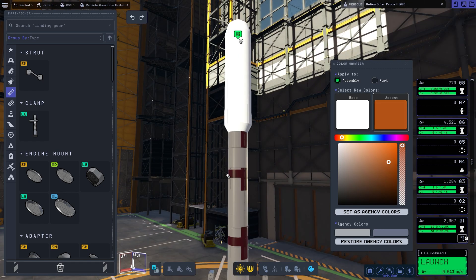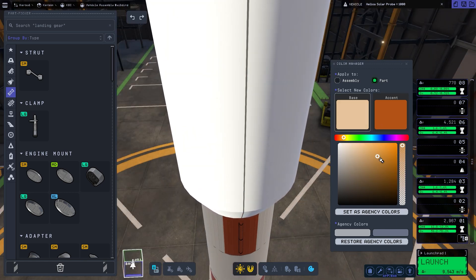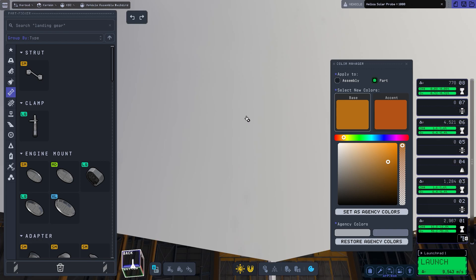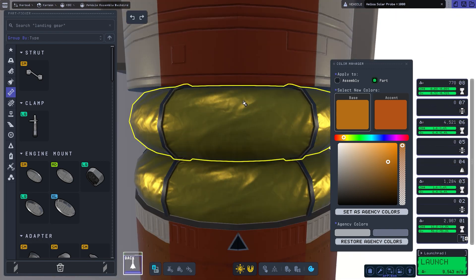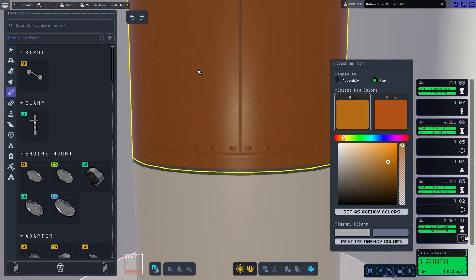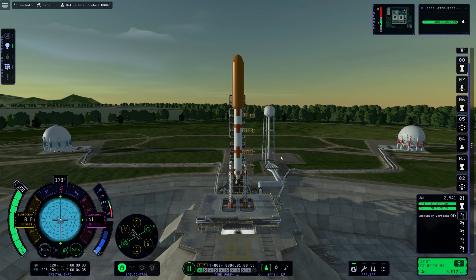So we're going to color it orange because the sun is orange. Technically the sun isn't orange — it's actually white because the sun emits all colors of light. But we're launching now so I'll talk about that later.